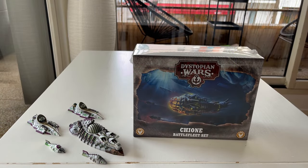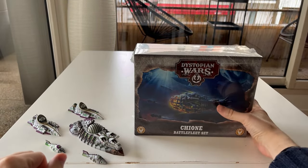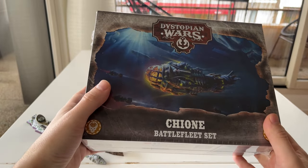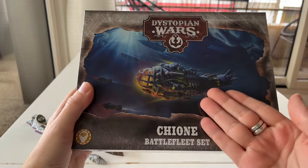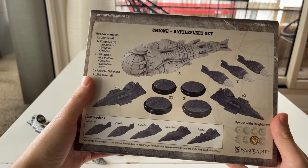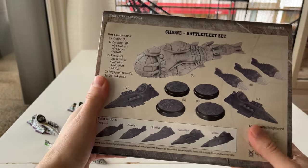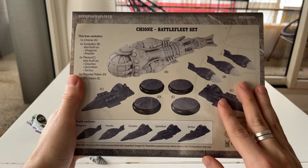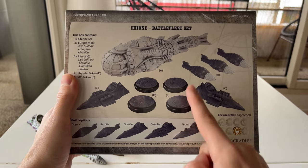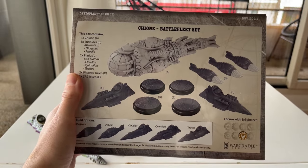Hello everyone and welcome for another video of Love and War Games. In this video we are going to talk about the Kyone battle fleet set for the Covenant of the Enlightened. I'm very excited because the shape looks amazing — just the artwork, doesn't it make you want to buy the box? Well done marketing team. It looks huge. I do have some Mass 4 and some Mass 3s of the Covenant to make size comparisons and also show the different variants. We'll open the box and in the second half of the video make a little tactica about how to use the Kyone and how to play each of the variants.